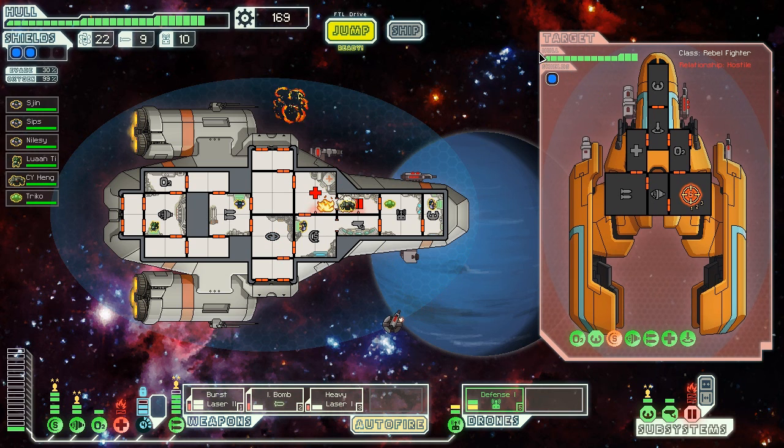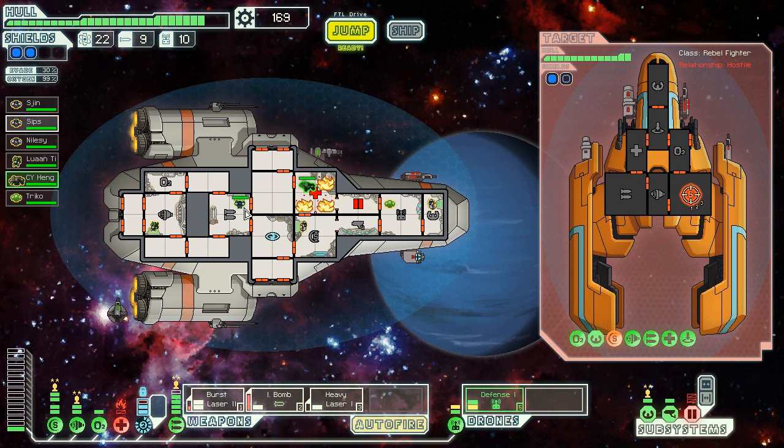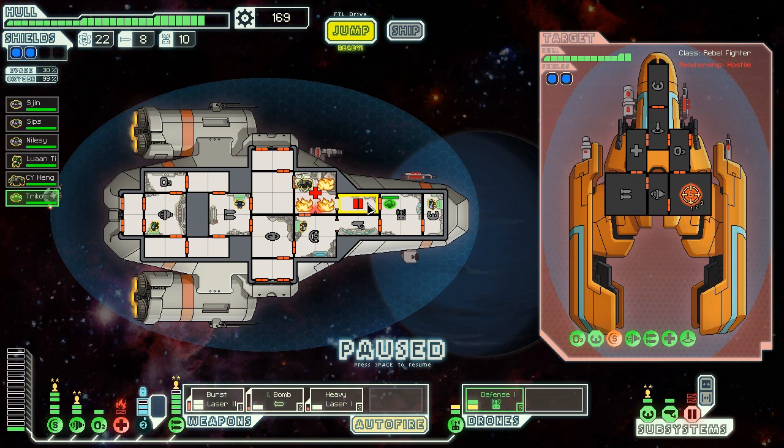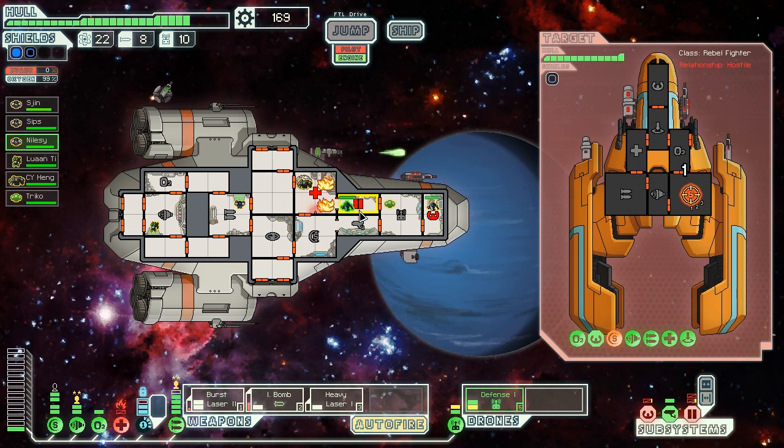They're shielded down to one bar, so it's looking good. Oh my god, but the fire is spreading. Come on, CY, you've got to get quicker than the fire. He's going to need some help. I'm going to send Trico - no, Trico needs to be on the defence drones. I'm going to send Nilesie in. You don't set me on fire - to repair the door control. Come on, Nilesie, if we can get the door control up, we can vent the fire into space.